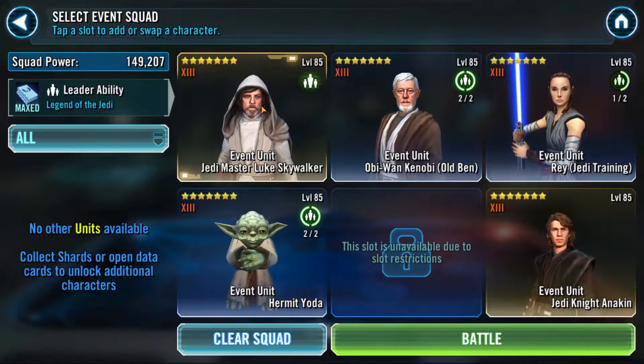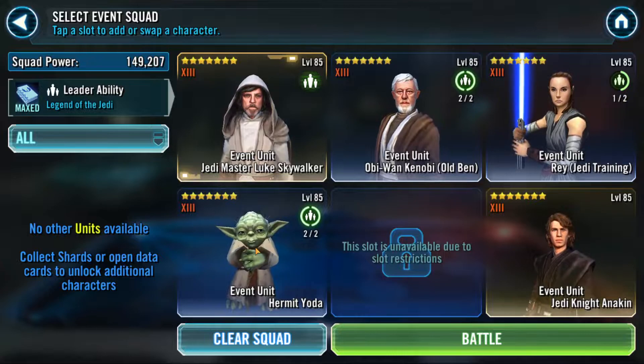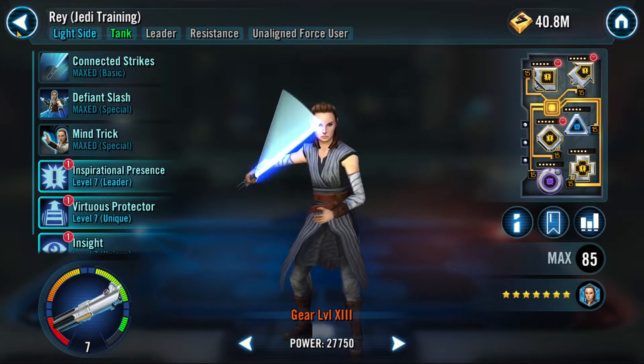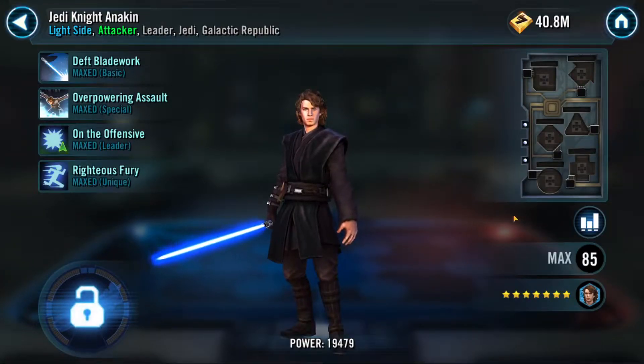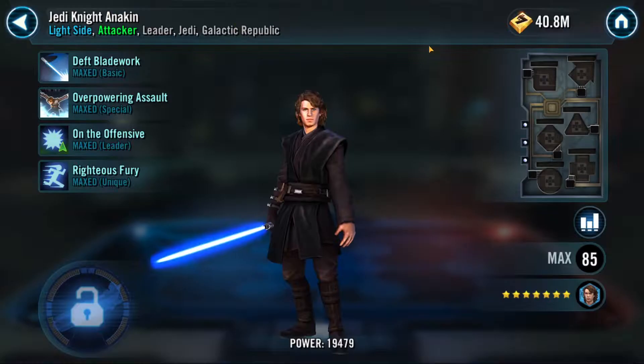If you have him at just Relic, you're gonna be fine. Old Ben doesn't matter — he's like 230 speed. I have not god-modded them; they're just sitting with the mods I've given them. That's it. This Anakin sucks so bad — I don't even know what Relic he is. He's garbage. Literal garbage. 164 speed.